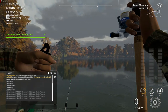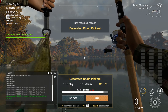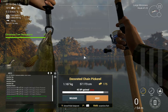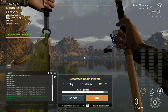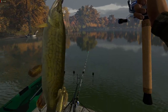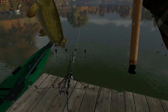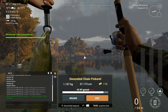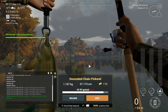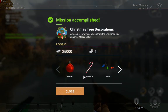Oh my goodness! Well, that was a spot of luck — and interestingly that was with the large minnow. So I didn't actually need a frozen shiner or a frozen minnow. That's the decoration you can see on the end — the angel topper for the top of the tree, I guess. So I think that means I've got all of them, and I get 25,001 bait coin.